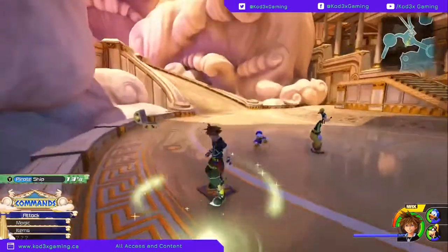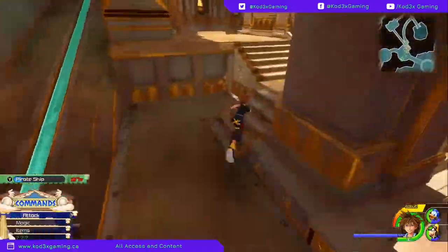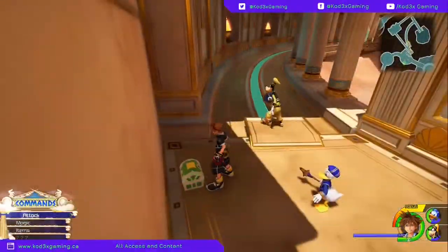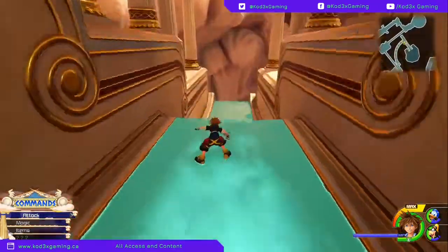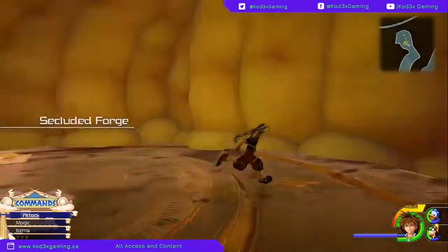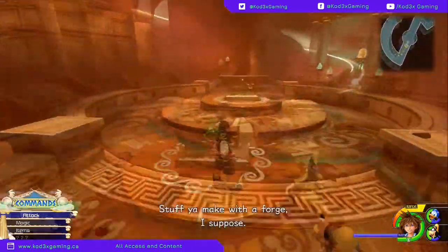What's up crew? It's Codex and welcome back to another episode of How the Bleep Do I. Today we're taking a look at the best free early game Goofy Shield. This shield is on Mount Olympus and you get access to it the first time you get onto Mount Olympus, so it is a great shield to pick up right before that final boss fight.